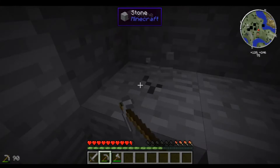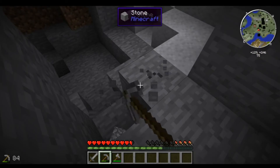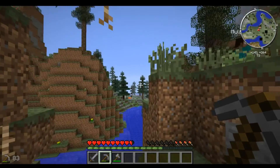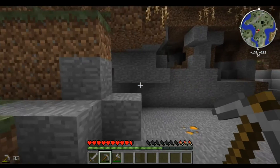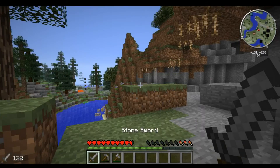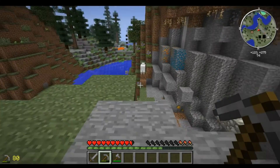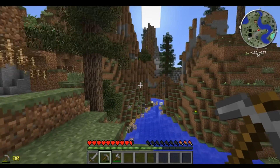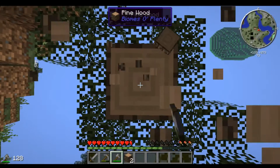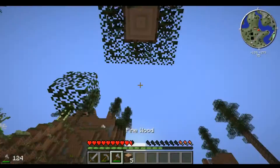Wir haben irgendwie keinen Skin drin - das ist von dem Modpack so, wohl von der Version. Auf der Version hat man ja schon Skins gehabt, aber vielleicht sind die Skins die wir jetzt haben irgendwie nicht für die Version. Und leider ist kein Optifine drin. Ich seh ja schon, dass da oben eine Insel ist - die werden wir in der nächsten Folge erkunden.